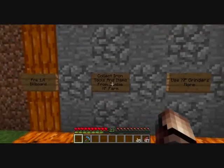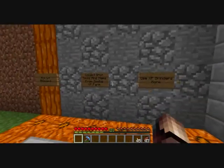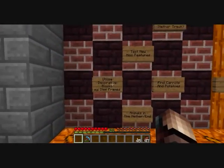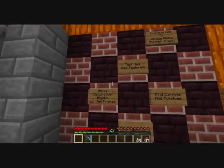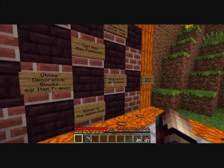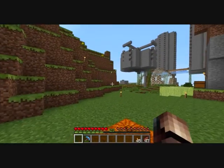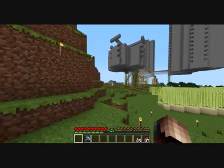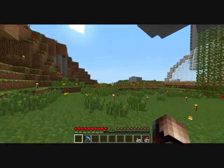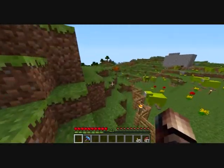Basically, stuff to do before 1.4 comes out and stuff to do after 1.4 comes out. Before 1.4: collect iron tools and items from a zombie experience farm, and use XP grinders more, because experience grinders are getting nerfed and item dropping is being changed for mobs on some armour and weapon types. After 1.4: utilise more decorative blocks like item frames, test new features like carrots and potatoes, and animals in the nether slash end, and improve the link to village alpha. I have actually done the link to village alpha — there's a little rail cart track heading all the way over to village alpha.